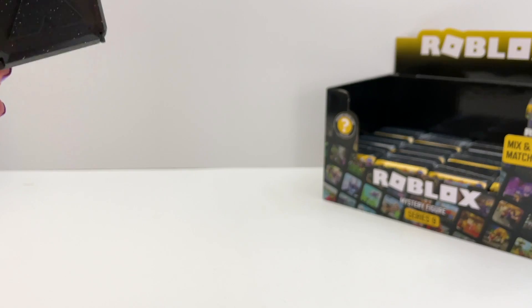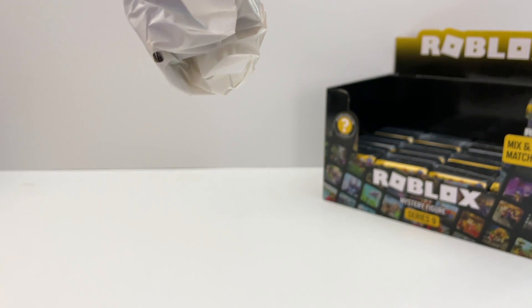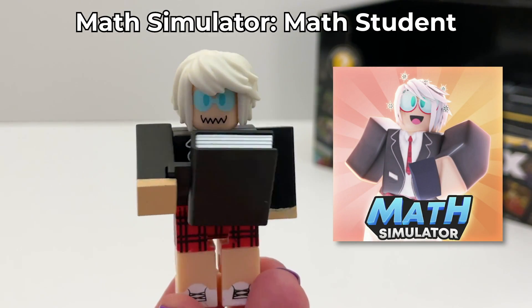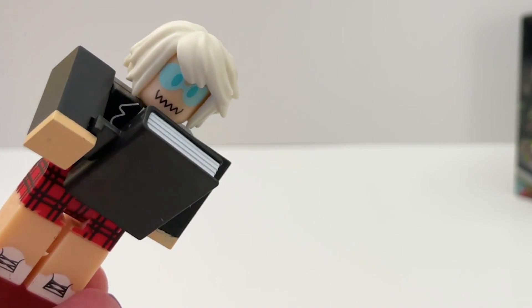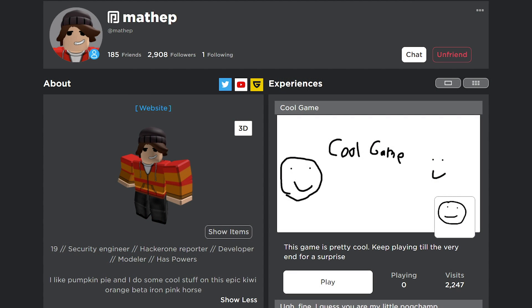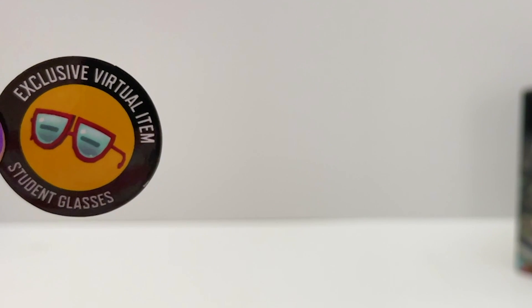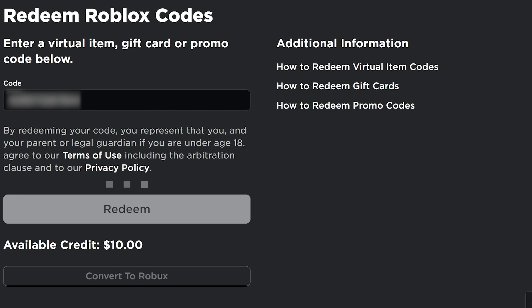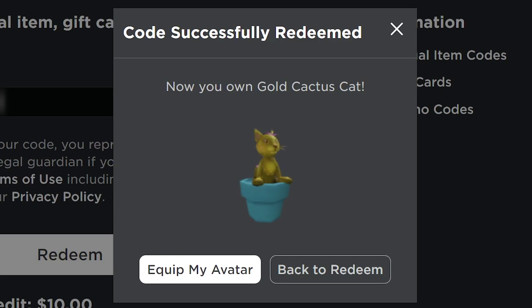Box number ten — this is the Math Student from Math Simulator. They're holding a book, and this is a really cool face. This is also the developer from that game, Mathep. The code for this is Student Classes. We got a bonus — let's redeem this now. We got a gold cactus cat. I feel like everyone keeps getting this chaser.